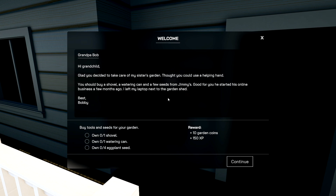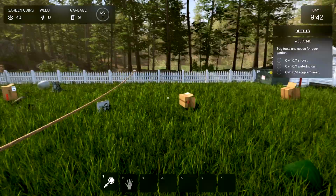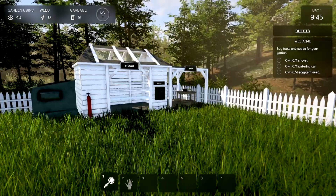"Hi grandchild, glad you decided to take care of my sister's garden." Take care? How about redo the entire thing! Alright, Helping Hand task: you should buy a shovel, a watering can, and a few seeds from Jimmy's. Good — starter task. We need a shovel, a watering can, and eggplant seeds. Do we really need to worry about a garden right now considering the state of this thing?